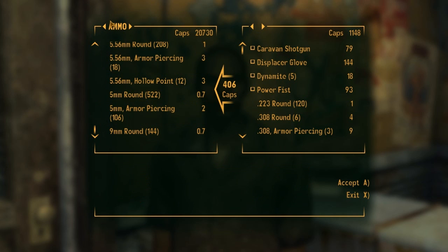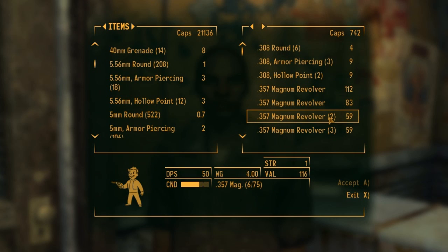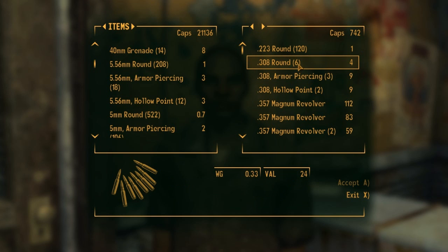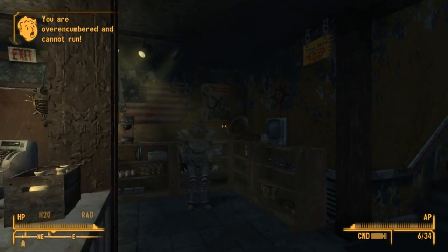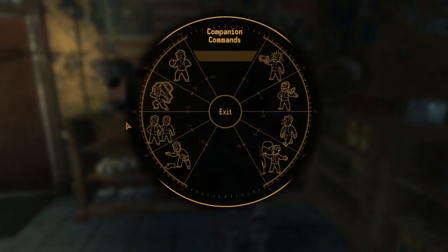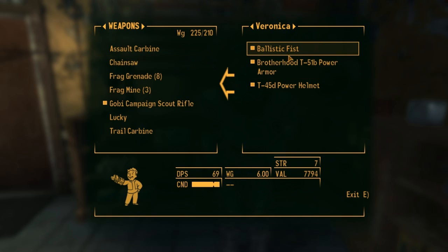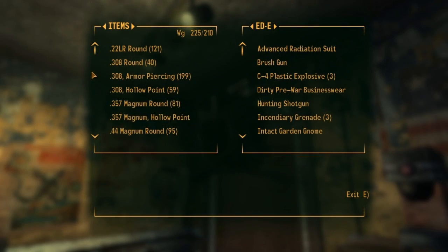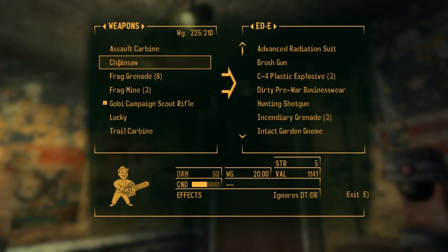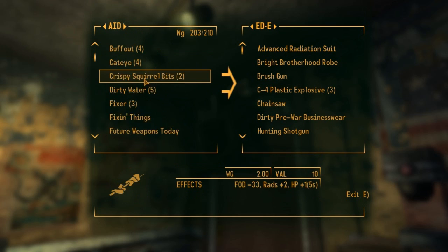There's nothing really crazy with ammo — he doesn't have anything I want. I'm still over encumbered; I think that might be from the chainsaw. The chainsaw is about 52 or 50 weight, and the ballistic fist is 69 — 95, so I'm going to keep the ballistic fist and give the chainsaw back. I'll give him back the robes too — I was going to put it in the safe but I forgot. Now I'm good on weight.